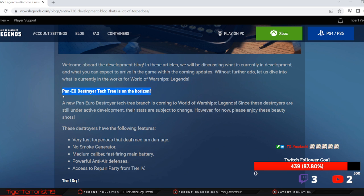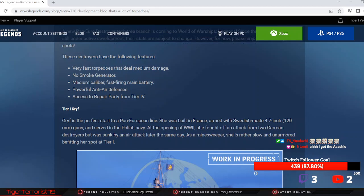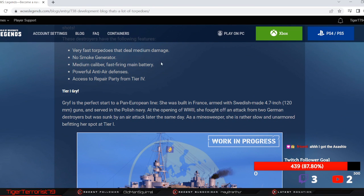Pan-EU destroyer tech trees are on the horizon. A new Pan-EU destroyer tech tree branch is coming to Legends. These destroyers have the following features: very fast torpedoes that deal medium damage, no smoke generator so you're going to have to be very careful, fast firing rate battery with medium caliber, powerful AA, and access to repair party from tier 4 onward. So for all of us DD players out there, we actually have a tech tree line where destroyers have heals.